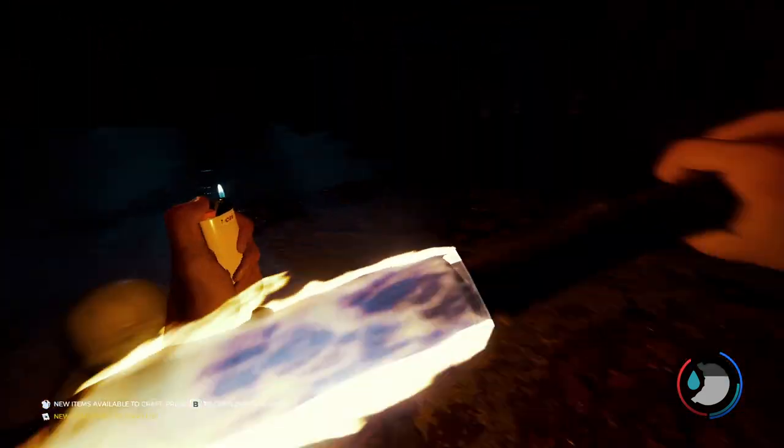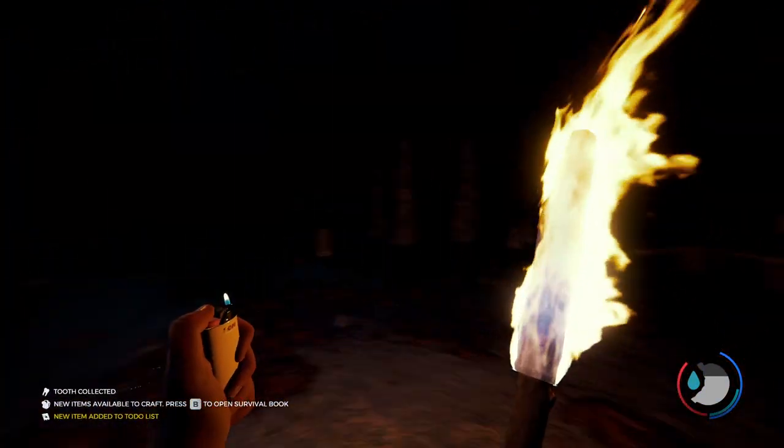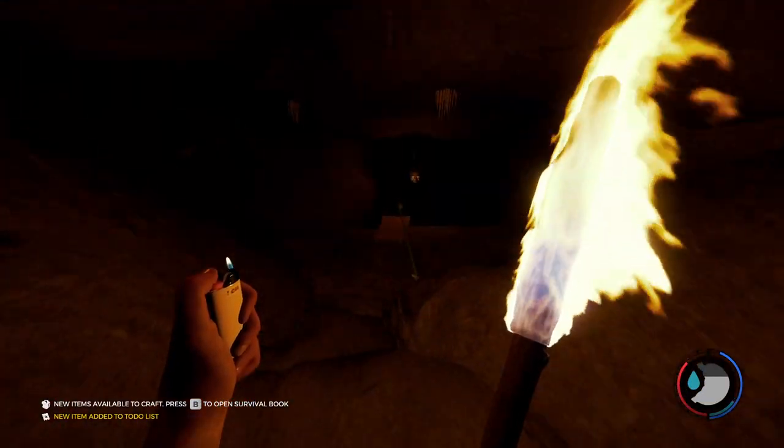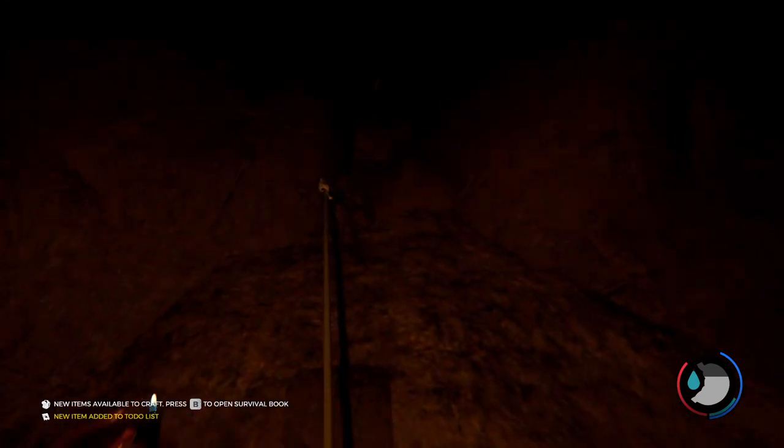Now, it's going to be these two dudes here — mind them. You're going to want to hug the right wall. So you just keep hugging it. You'll find this chair on the rock and just beneath it you'll find this.